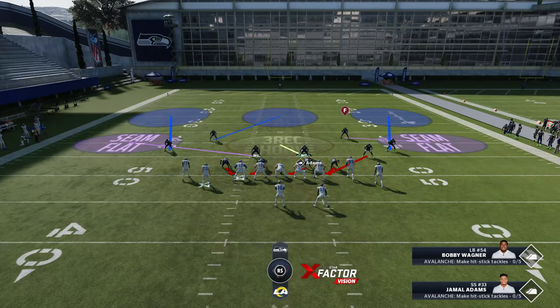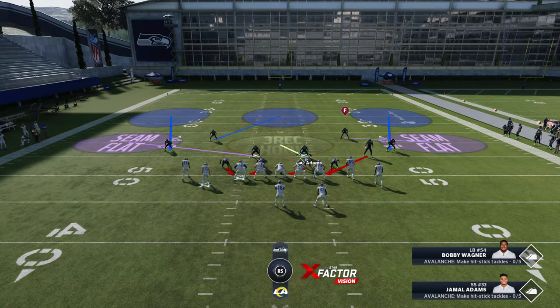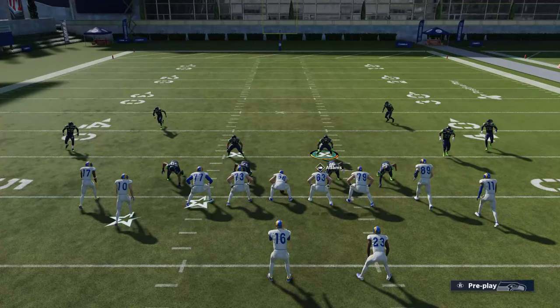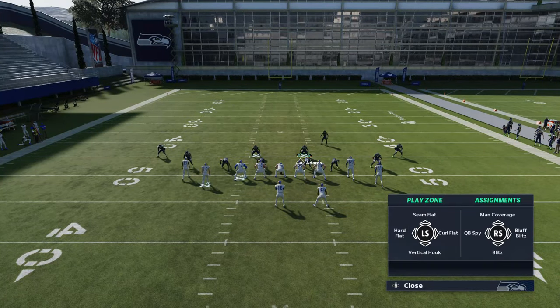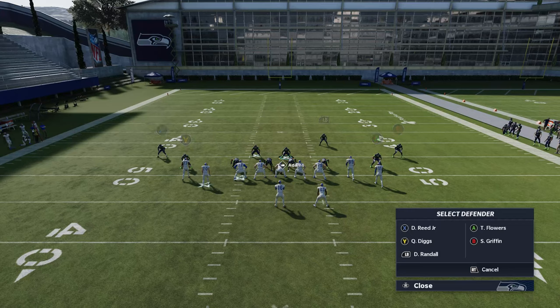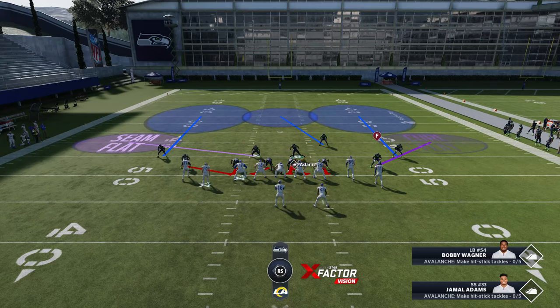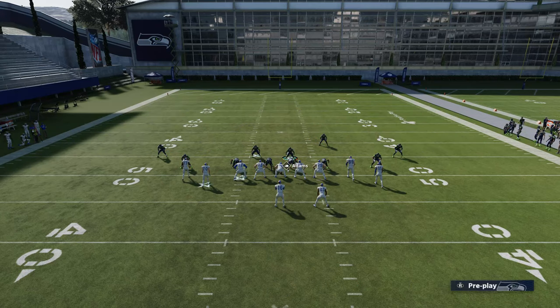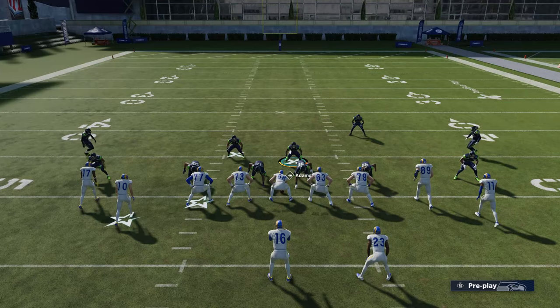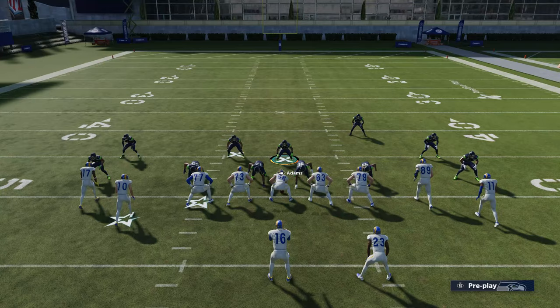Now for some reason if you are getting cover three bombed — you're doing everything I said but they're throwing cover three bombs to the right or left — this is what you do: you just deep half both sides. This is your play art now, and if they want to cover three bomb you it's going to be a lot harder. Same setup: curl flat on the right.